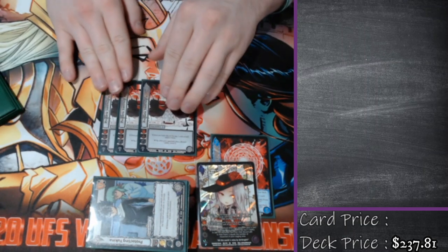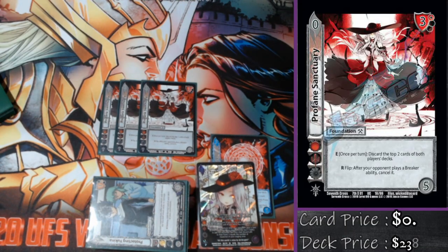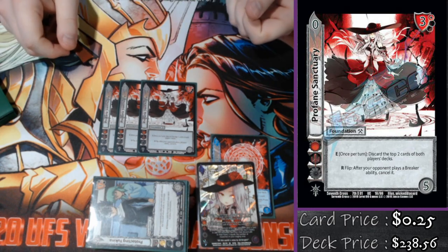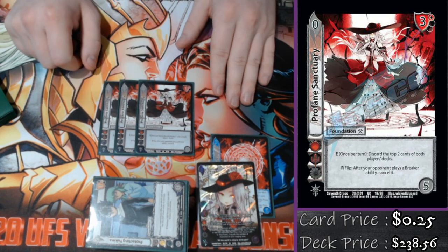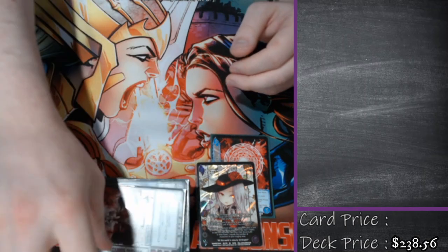Up next, we're playing three Profane Sanctuary. This is inside of flow because the main ability I use off of it is: response after they play breaker — cancel it. I'm playing quite a few expensive attacks and making sure I can play out a big, long string is very, very important. The discard of the top two cards of my deck was almost never relevant, and to be honest, if I could cut this card in hindsight I probably would have — it really just depends on what else I could find as a replacement.